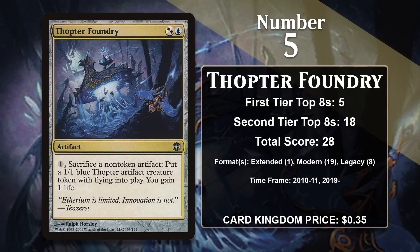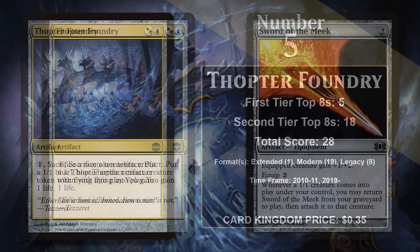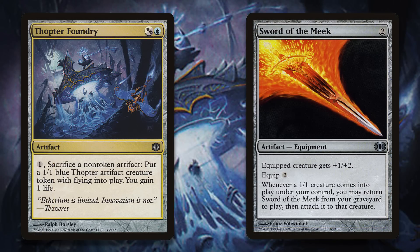At number 5, it is Thopter Foundry, another multicolored Alara artifact. The Foundry lets you pay one and sacrifice a non-token artifact to create a 1/1 Thopter with flying, and you gain one life. All of the Foundry's success has come as a result of powerful combos. The most famous involves Sword of the Meek, which you can sacrifice to the Foundry to make a 1/1, at which point the sword returns attached to that 1/1, allowing you to use that ability every single turn for every individual mana you have, creating quite the Thopter army.